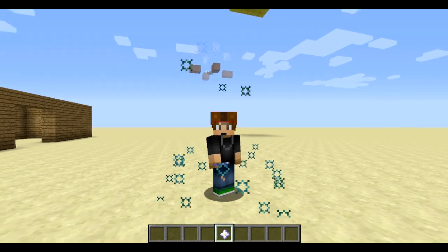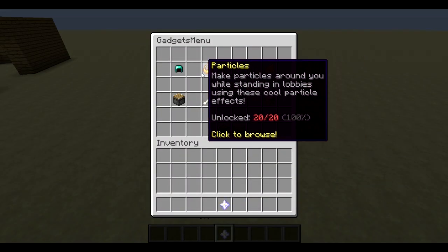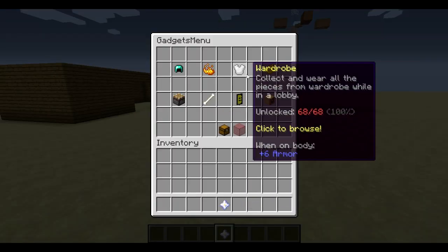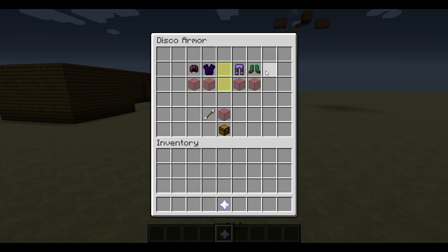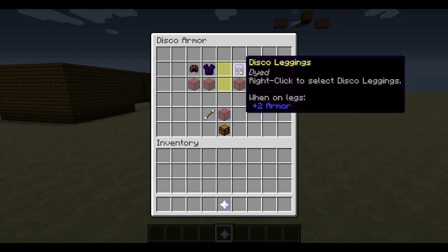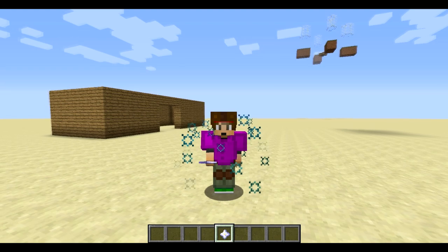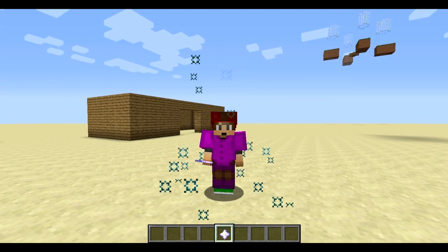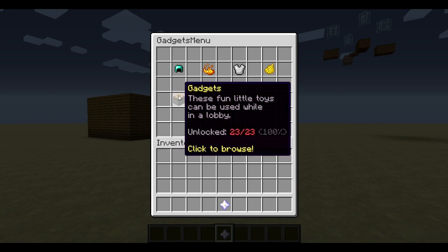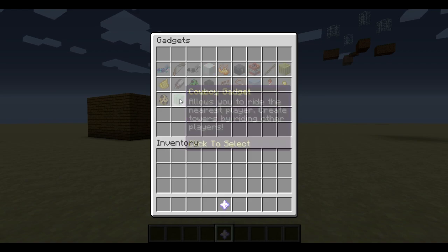Let's rock some disco armor. There we go — I just equipped the helmet, that is now disco armor. Let's add a fuchsia chest plate, and now rainbow disco leggings — bam! We've got a whole combination of wild, crazy stuff happening, which I'm sure your VIP/donor players will love.